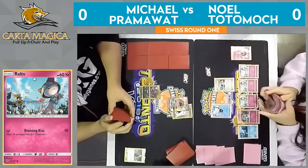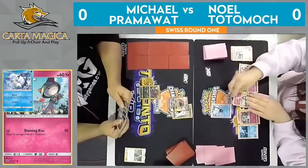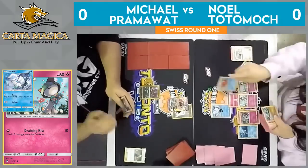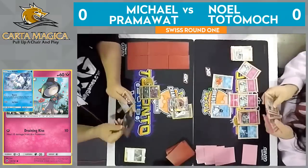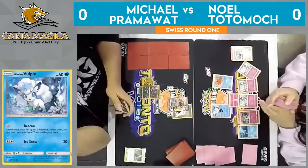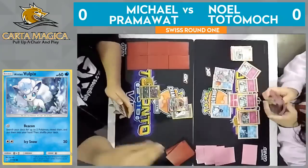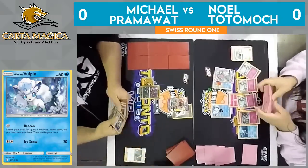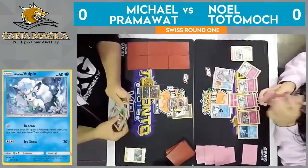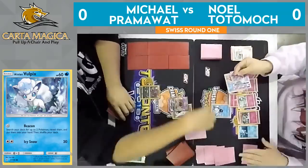We have a bench full of Ralts now — definitely what you want to see if you are the Gardevoir player. Looks like he doesn't have any sort of follow-up next turn, but he can just Beacon here for the Octillery, and it looks like he's eyeing up the Gallade. I also really like this intelligent play from Noel: as opposed to attaching to the Kirlia that he just evolved, he attaches an energy to the Ralts. That means if Pramawatt does get a Guzma plus DCE play off, he can't take out both the energy and Noel's evolved Pokemon at the same time.